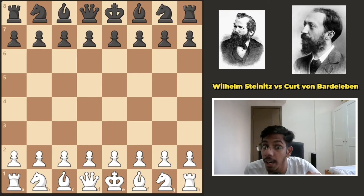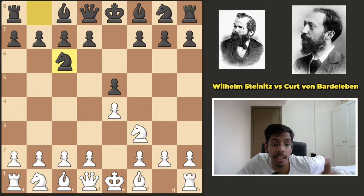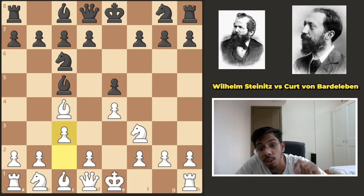Wilhelm Steinitz. We're going to look at a game in which he played 5 brilliant moves. Let's go. The game started off with an Italian game — the best opening if you're a chess nerd, so simple to play. And after Bc5, c3, it transposed into Giuoco Piano.